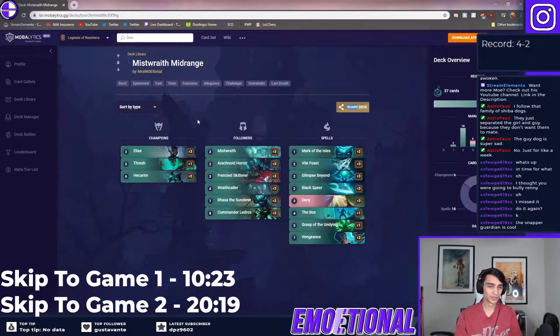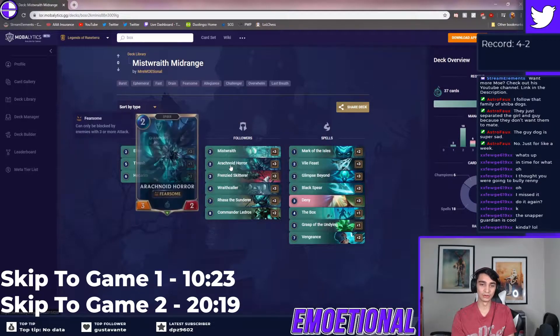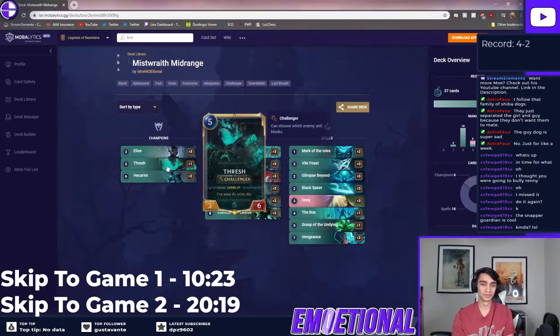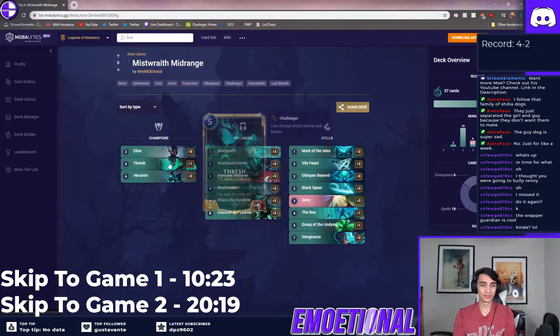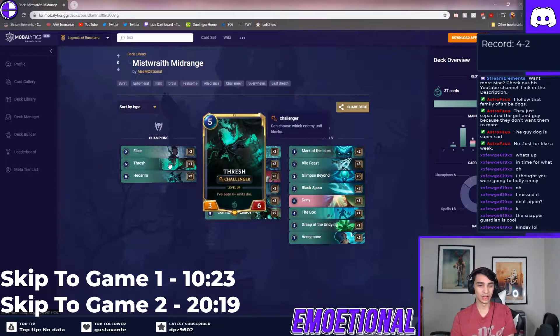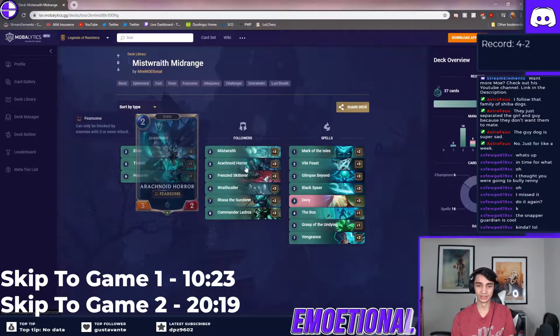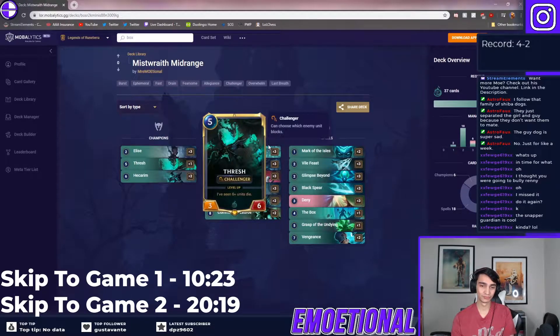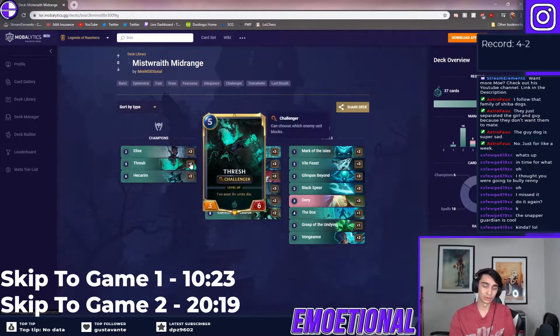I'll explain every card quickly. Basically you have Elise for early game fearsome creatures — she synergizes well with your spiders. The flipped Elise giving all my spiders fearsome is just really nice. It's a standard two-cost unit. I play 18 two-cost cards in this deck so you have a lot of early game interaction. The other champion I run is Thresh — a lot of people don't play Thresh anymore, they play Elise-Hecarim or Elise-Hecarim-Zed. I play Thresh because it's really good in the mirror match; you can use Thresh to pull just about any creature except a triple-buffed Mist Wraith, and it has three power so it can block fearsome creatures in the mirror.